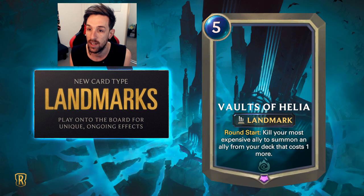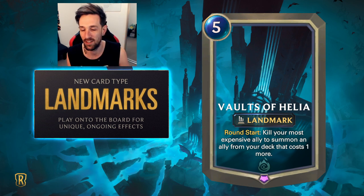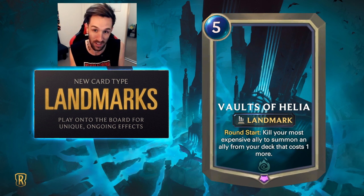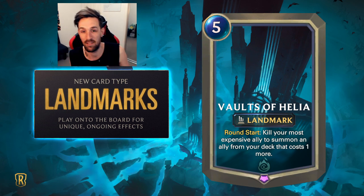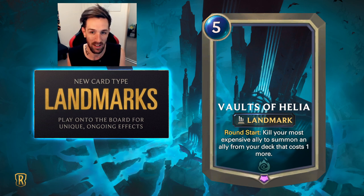I assume everyone gets a landmark card. Round Start: kill your most expensive ally to summon an ally from your deck that costs one more. This seems so interesting — there's so many things going through my mind. The fact that this can be used for insane tempo, and then cards like Harrowing and Rekindler become really insane. It just starts to get really out of hand — I can't even comprehend what might happen. But the most important part is that these can't be targeted.